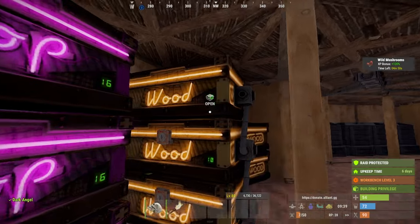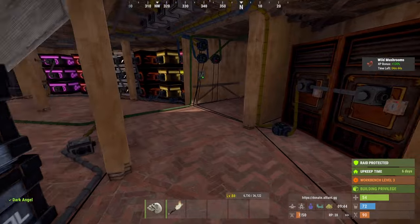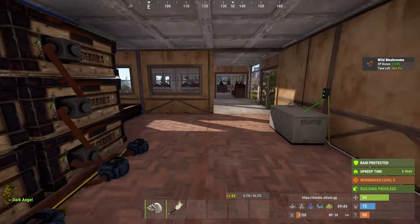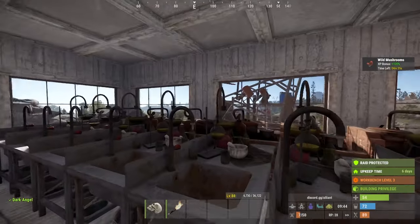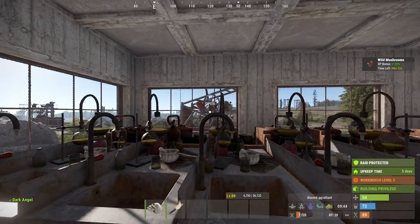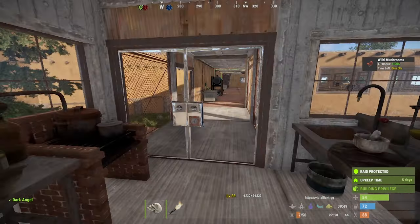We've got furnaces out here — I'm going to choke off the wood supply to those. We've got the auto sorting system, and it feeds into the farm area. On this server you can buy pump jacks for 16,000 scrap, which is nice because I don't have to babysit one at water treatment, and you can lock them. I tried a quarry but it only produces stone, which I'm not using right now. My focus is on high quality metal.